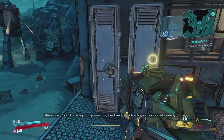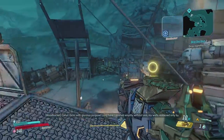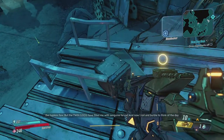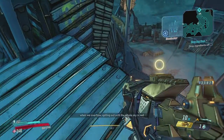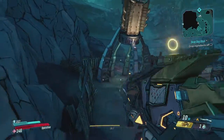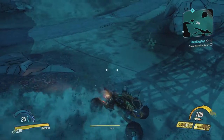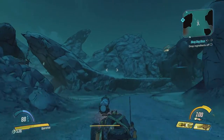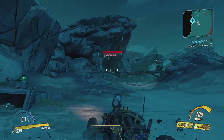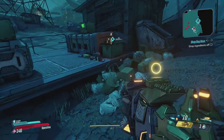Now we need to drop off the ingredients — just gonna check all the way in the back here, because usually there's a weapon chest. Seems the back of this area just opens up. There's probably another weapon chest around here, unless it might be up here. I think the area is just too small, although we get another Maniac audio log over here.